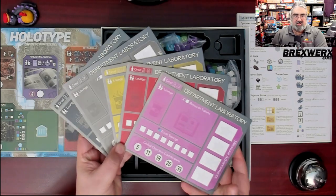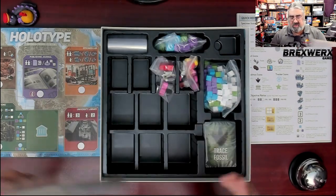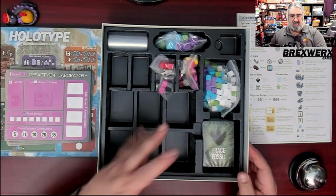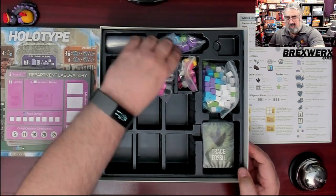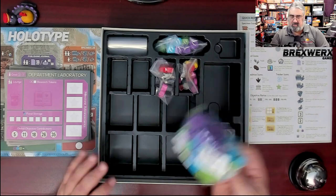It looks like they did a good job using colorblind-friendly colors, though I don't have a vision impairment so I can't say for certain. There are lots of spots to put stuff in the box insert, plus additional baggies — bonus there. We'll do cards last and start with the wooden cubes.